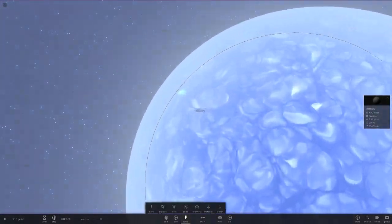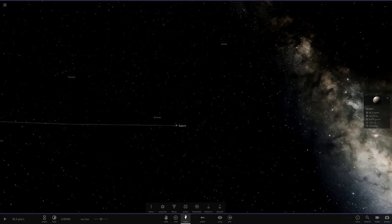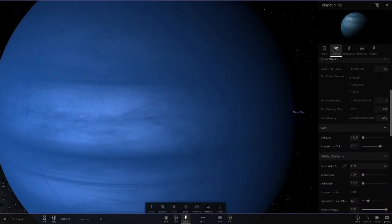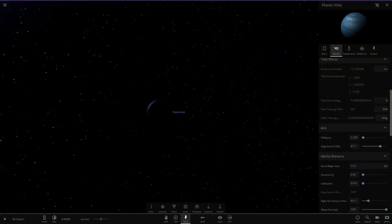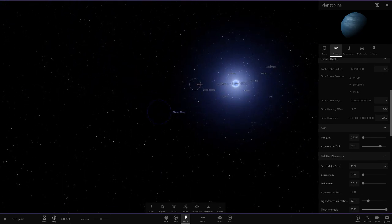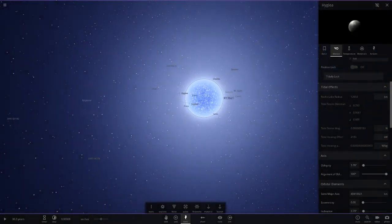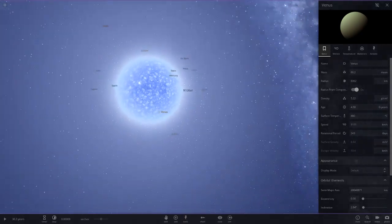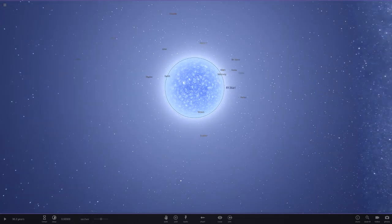This is going to be intense - look how close Mercury is to this star. The solar system is in for a bad time. Saturn is visible too. Planet 9 is at 11.11 AU, roughly where Saturn or Uranus would normally be, so it's still at a relatively safe distance. As soon as I hit play, all hell's gonna break loose - Venus is literally going to boil.